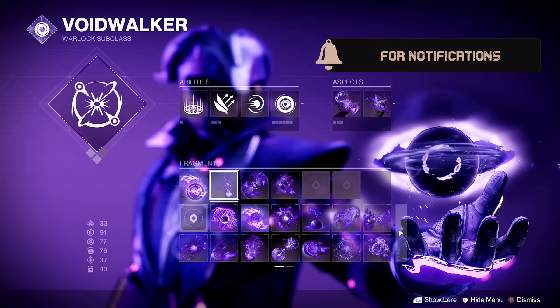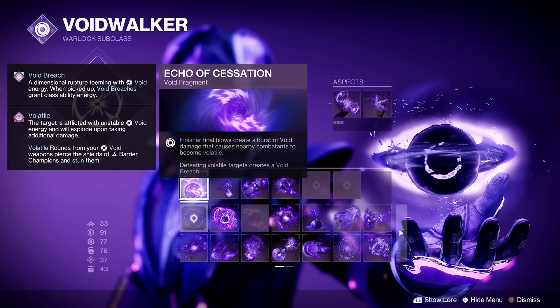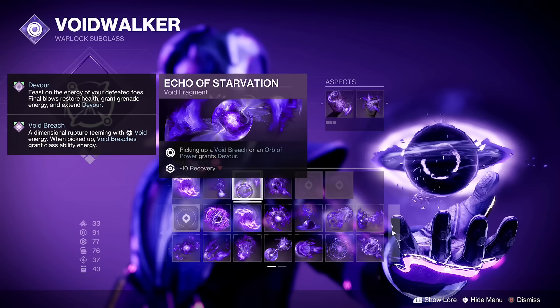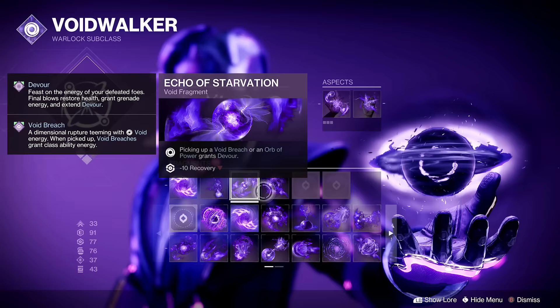Non-negotiable fragment: Echo of Cessation — finisher final blows create a burst of Void damage that causes nearby combatants to become volatile. Defeating volatile targets creates a Void Breach, and when you pick up a Void Breach, you get class ability energy. Then I personally have Echo of Starvation — picking up a Void Breach or an Orb of Power grants Devour. And then Echo of Harvest — defeating weakened targets creates an Orb of Power and a Void Breach. It all loops.